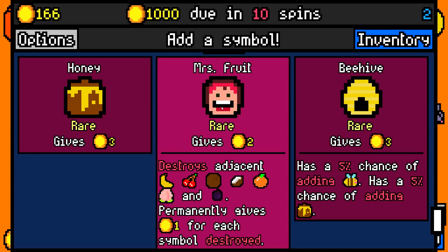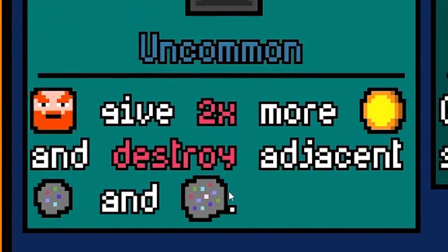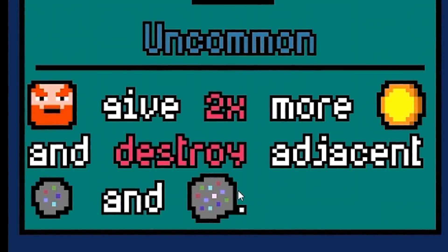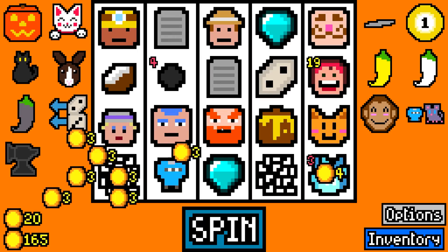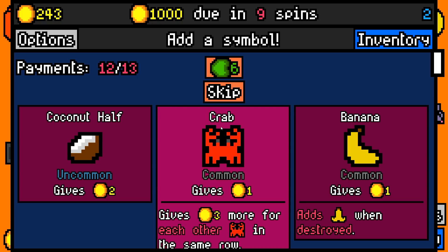Oh look at that — we get another Mrs. Fruit. We'll take a rare honey for now. And then an anvil — ores give twice as much money and destroy adjacent ores. So that's just going to help me because he's taking care of low-value alcohol and if he can help break ores, that my geologist will therefore eat, or my dame will double, then things are looking great. Which she already ate for 22.